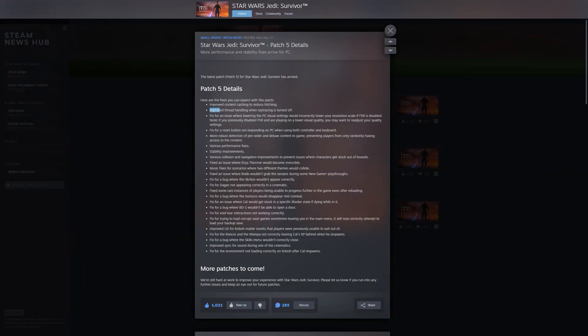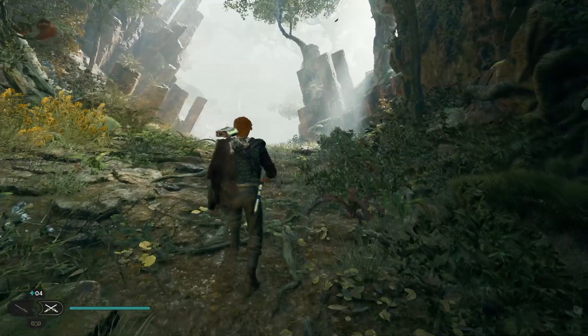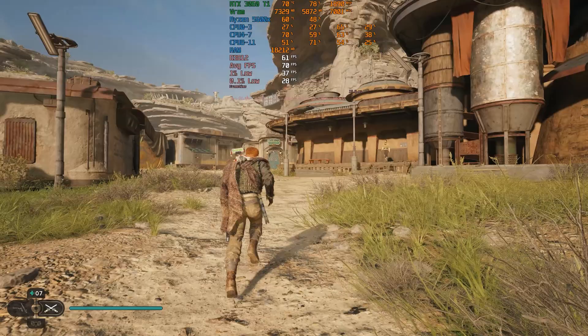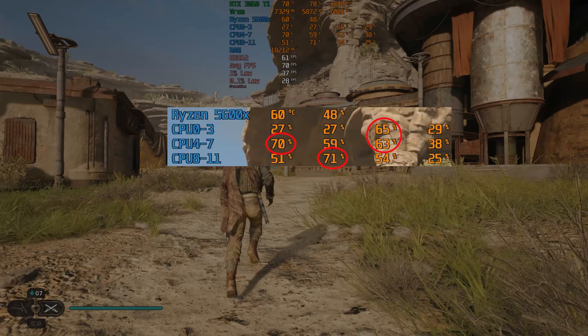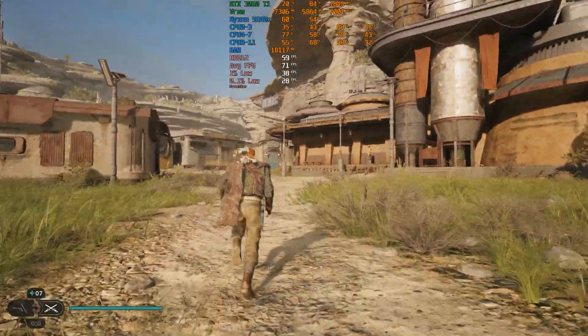Let's move on to the next line in the patch notes, which mentions improved thread handling when ray tracing is off. This points to multi-threading and better CPU utilization with RT off. There is no noticeable improvement in this regard — the game still most of the time only utilizes and saturates a small number of CPU threads, which leads to low GPU usage and performance drops.